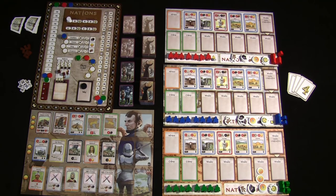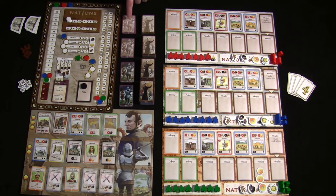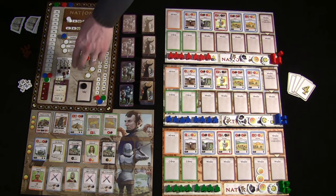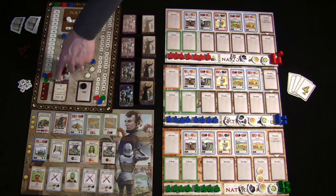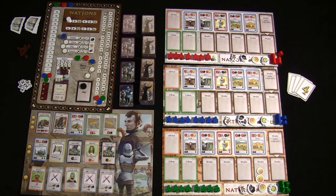Next, reveal the event card. Flip the top card from the current age's event deck — there are 12 cards per age deck but you only use two, adding replayability. Once flipped, check if additional architects are added to the supply based on the card. In this example we add two additional architects, giving us four total for the first round. This ends the maintenance phase and begins the action phase.